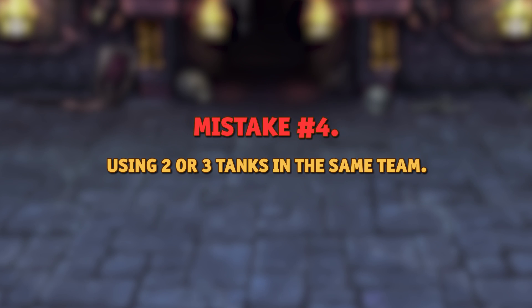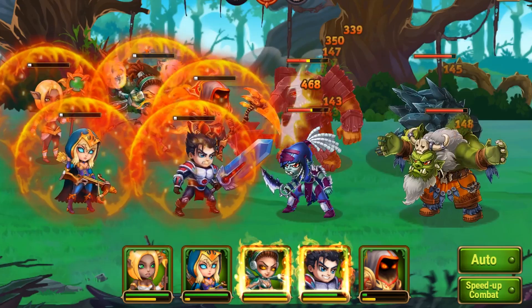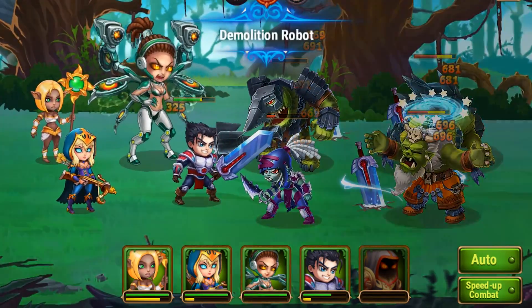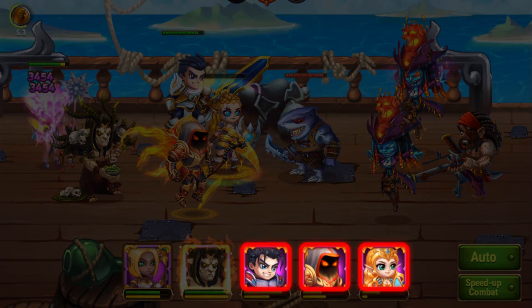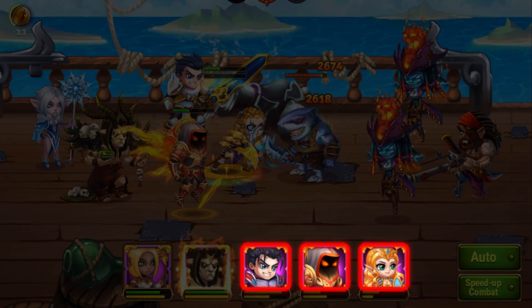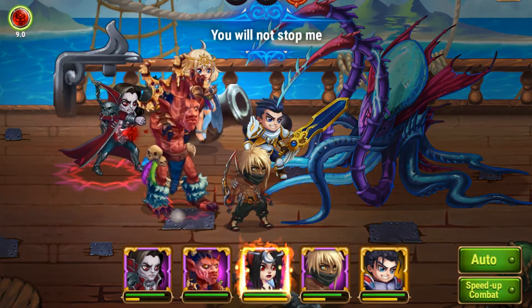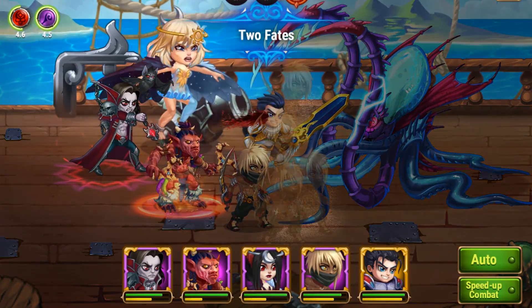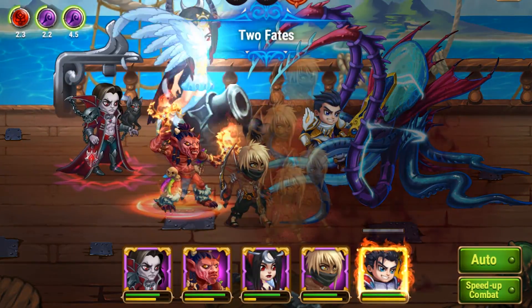Another mistake is to use several tanks in one team. At the beginning of the game, each player gets two tanks — Galahad and Astaroth. At first, using them in the same team could seem like quite a good idea; they're both rather durable and if one of them dies, the other will keep protecting the team from enemies. However, as you progress further in the game, you won't actually need several tanks in the same team. It would be more effective to take one tank, but a strong one, and fill the rest of the team with heroes of different roles. It will make your team more balanced and, as a result, more effective.